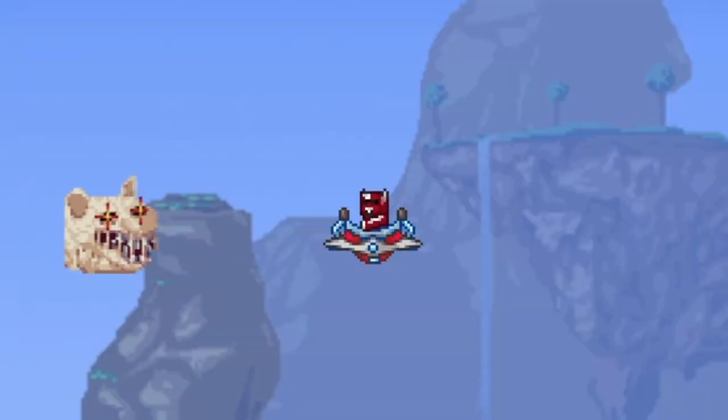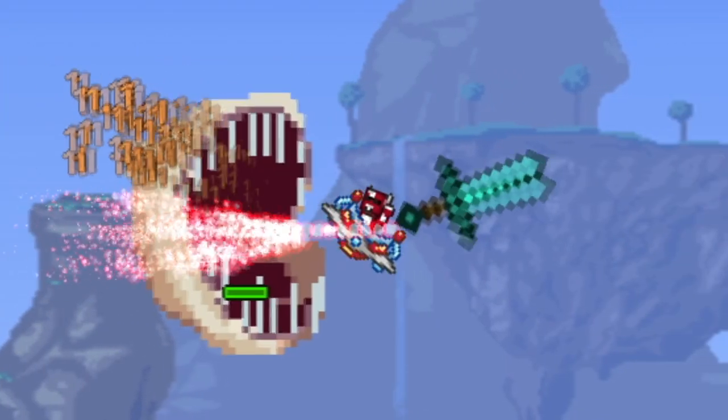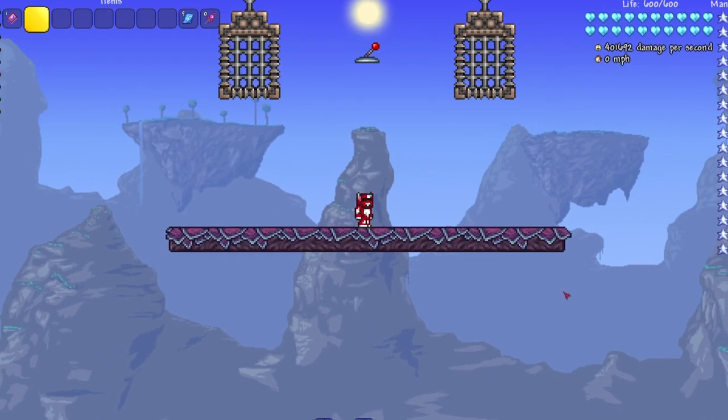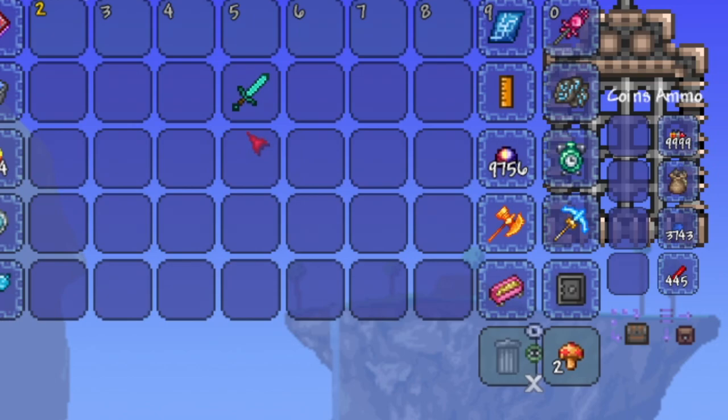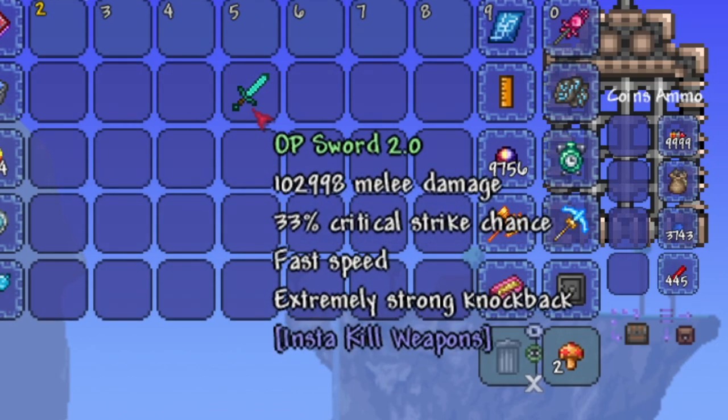Hey everyone, welcome back to another Terraria video. Today we are checking out a mod called Insta Kill Weapons — just one of them though. It's really interesting because I installed this mod and a couple other mods that had like insta kill or one-hit weapons, and I was trying to figure out which one's actually insta-kill, quote-unquote. The one that did it out of the couple I tested uses Minecraft sprites for the weapons.